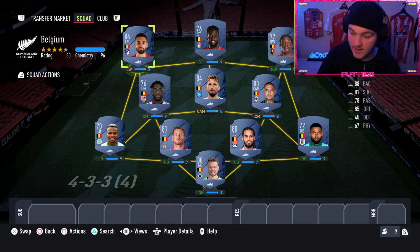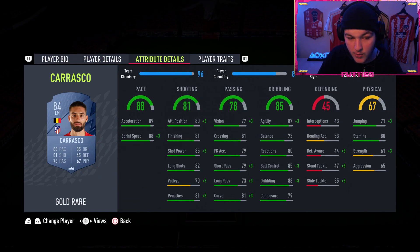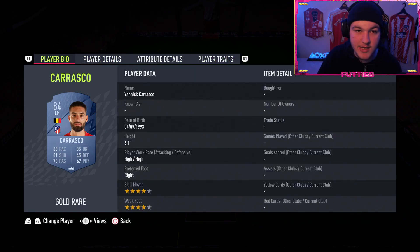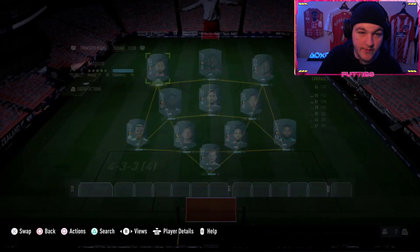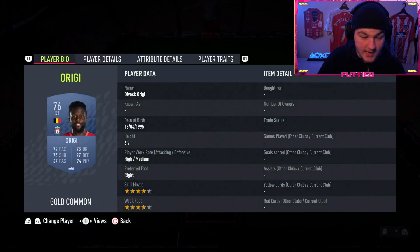Left mid, we've gone for Yannick Carrasco, who along with Andres Mertens is going to be your most expensive player in this team but probably your best player. He's quite tall with four-star four-star, some okay pace, okay shooting, and some very respectable dribbling. 80 stamina - nothing crazy, but he's got the flare trait as well. All in all he's going to be a nice card, especially to cut inside from the wings.